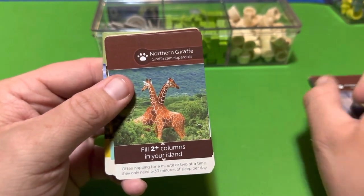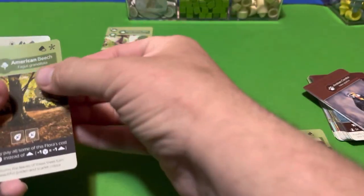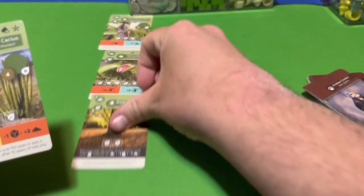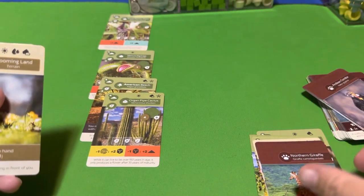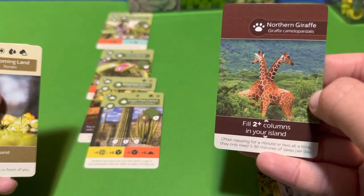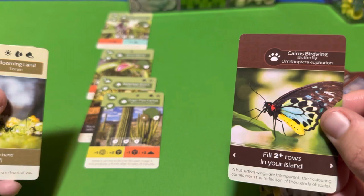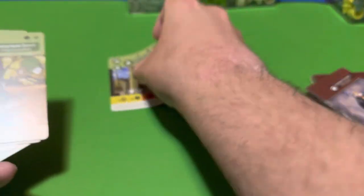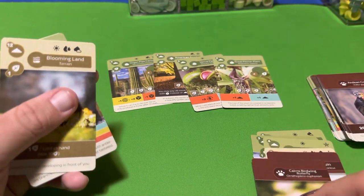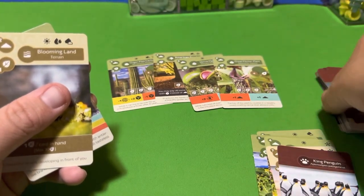The Northern Giraffe requires you to fill two columns in your four-by-four island grid. One two three four cards fills a column, and once you have two filled columns anywhere in your four-by-four grid, you appease the Northern Giraffe. The butterfly species on the other side is similar except it requires two-plus filled rows instead of columns. These two animals are definitely the easiest fauna cards to understand and score.